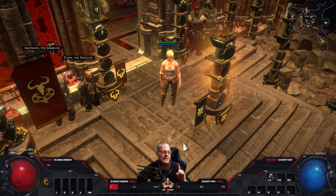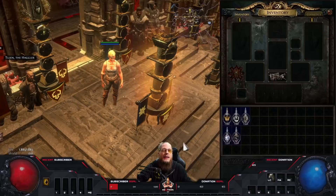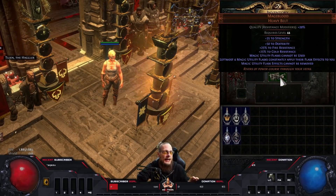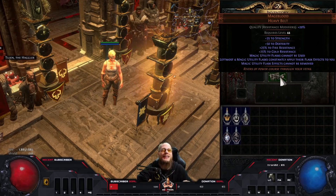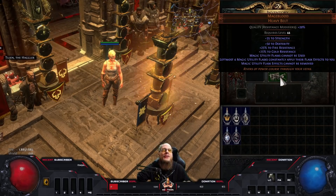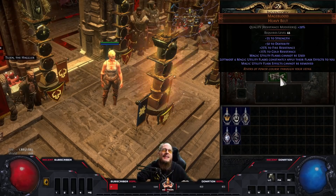Hey guys, welcome to a new video! Today is the day - I got myself the Mageblood heavy belt. It took me around about seven days of like 12, 13, 14 hours of grinding. I started with my Stonebrain character doing Sorrow Scares and whatnot, then switched over to magic finder farming tower maps and so on. After a week of intense grinding I actually had to take a day off, but I did it - I got myself the Mageblood heavy belt!